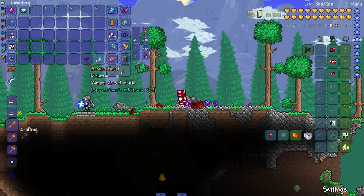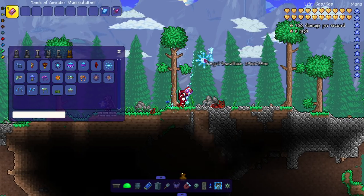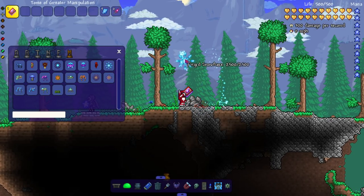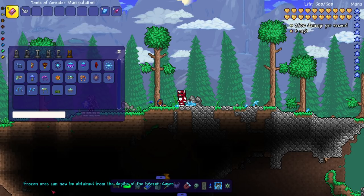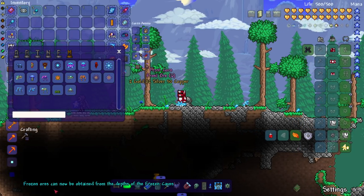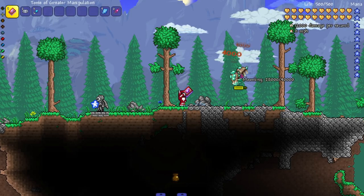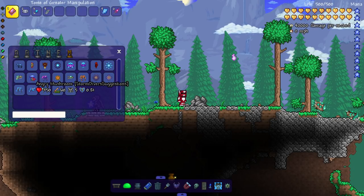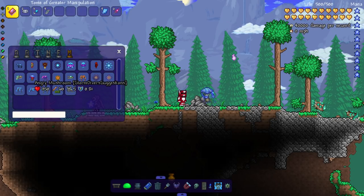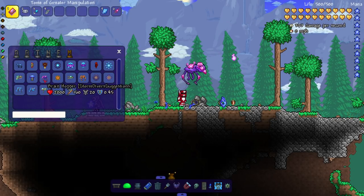We dropped a broken heart. There's a frigid snowflake — I'm assuming a snow enemy, maybe a snow event enemy. I killed it and it says 'frozen ores cannot be obtained from the depths of the frozen caves,' cool. Moonling — how much health did this thing have? 40,000, damn, this thing seems tough. It drops aluminite, that's cool.